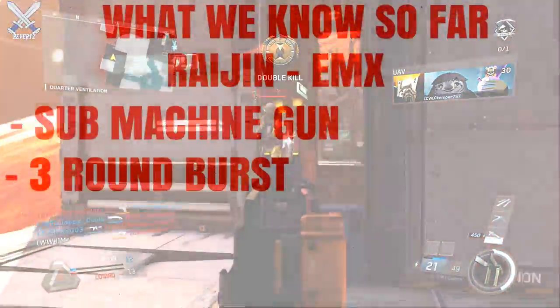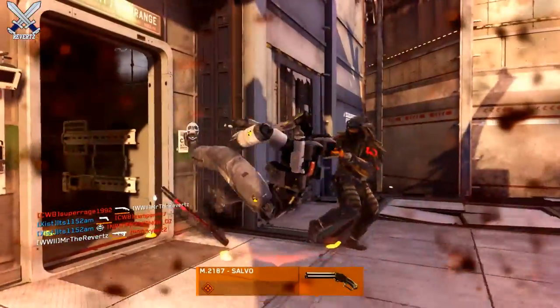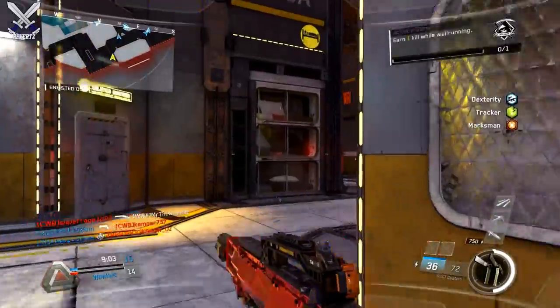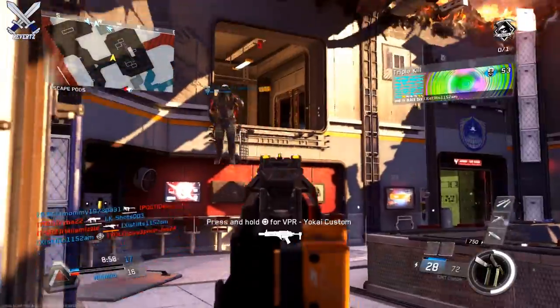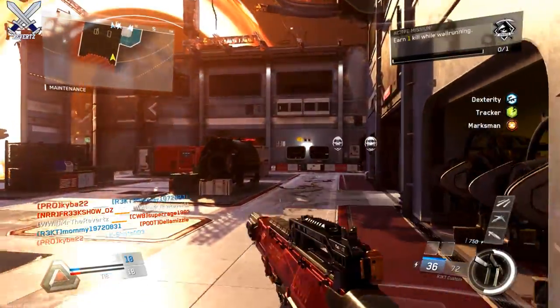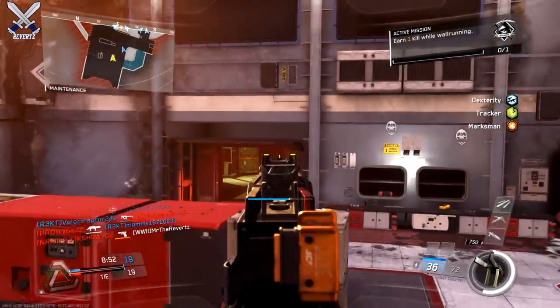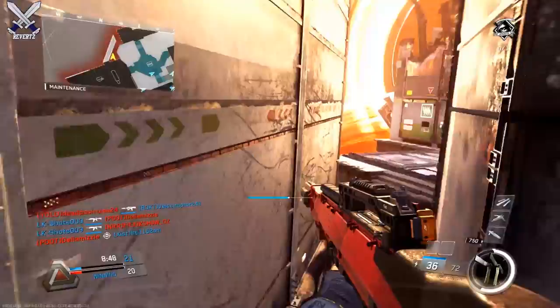Then we have the Raijin-EMX, which is listed as a submachine gun and it's going to be a 3-round burst SMG. In terms of aesthetics it reminds me of the Vesper, but this will be a 3-round burst SMG. A lot of people, myself included, are happy that there's going to be a 3-round burst SMG in Call of Duty Infinite Warfare — I'm really excited to use this weapon.